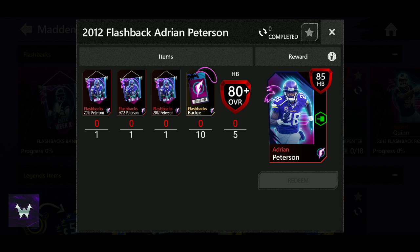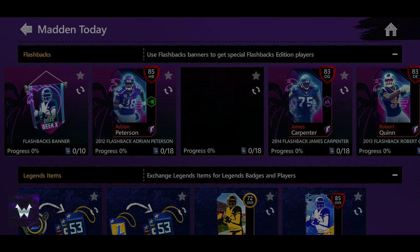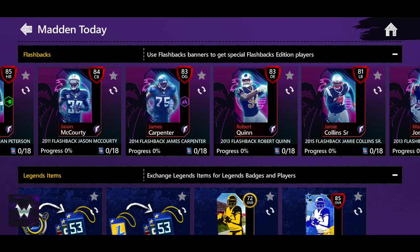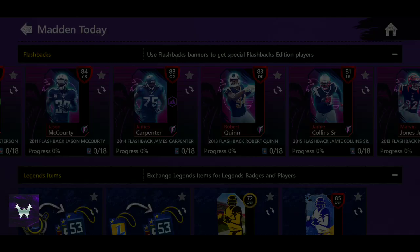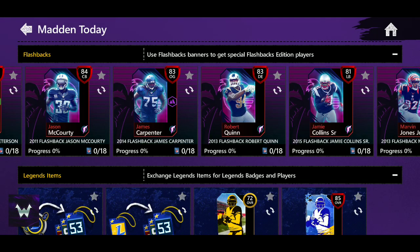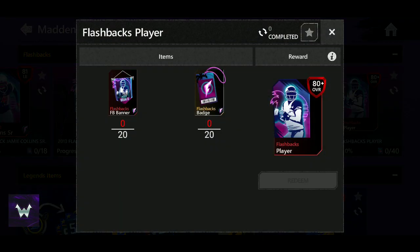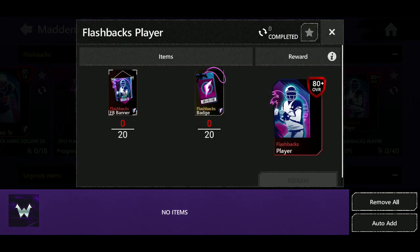This is actually a good thing for me, because when I open pro packs I might get an 80 overall halfback and make some money off it. We also got Jason McCourty — I'll probably go for him since he's an 84 cornerback — maybe actually a lineman. I don't know who I'm gonna pick yet, we'll see.